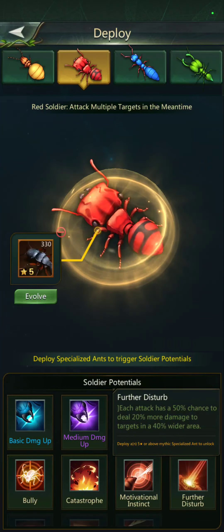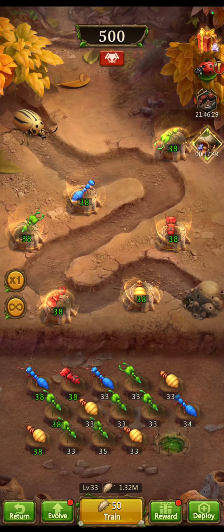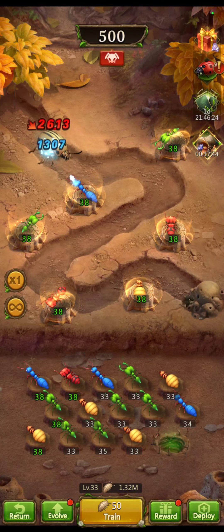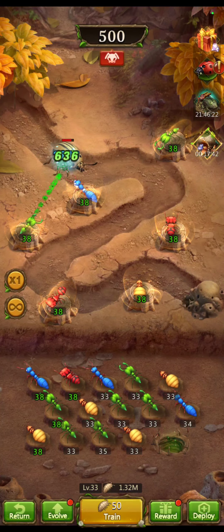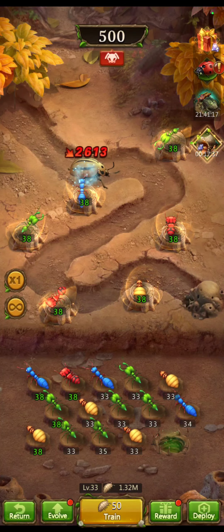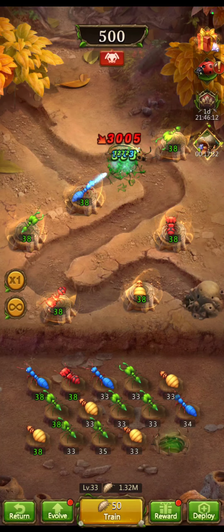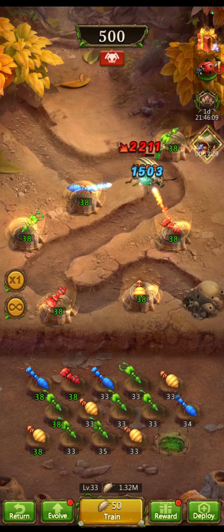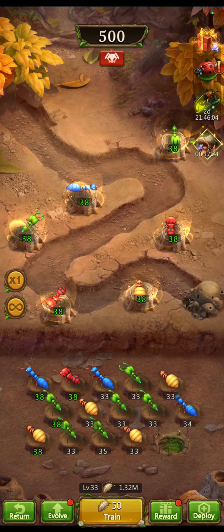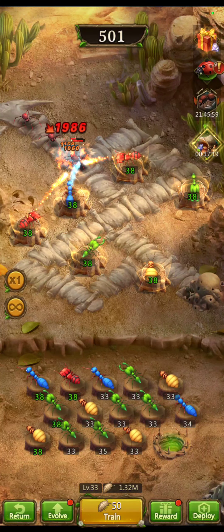For the most part I am on automatic mode. Here comes one of the big beetles — that is one of the effects of the blue ants where it has a really small chance to stop it in its tracks, unfortunately not in range of anything. So I put this here because it will slow it down all the way around the circle. There you go, that's what that does.